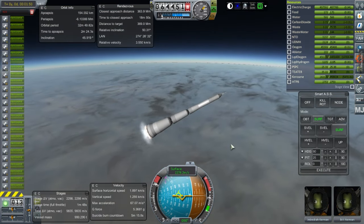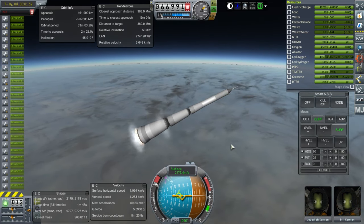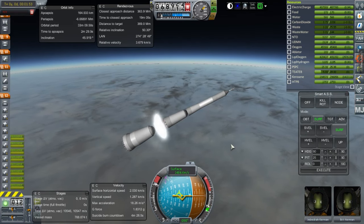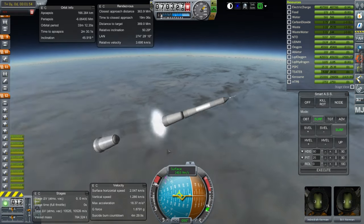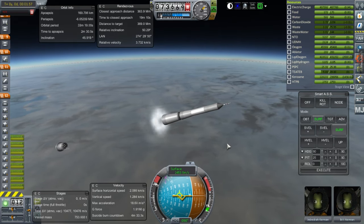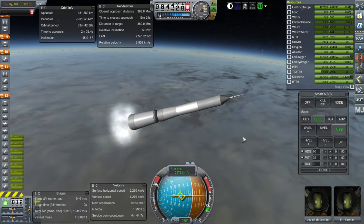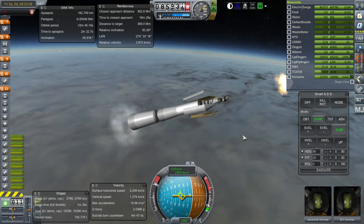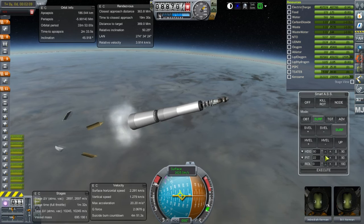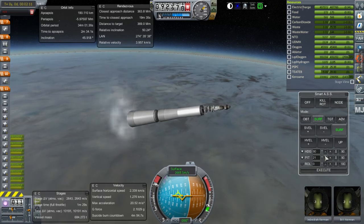Here you see the N1 with its 30 first stage engines — NK-33s those are — and here I'm hot staging the second stage, as is appropriate. The construction of this rocket was supervised by chat, and by Raider Nick in particular, famous for various Kerbal mods, and so I took pains to get it right. You see launch escape system separation, and that's not quite how it works — I don't think the fairings separate at the same time, but it does look brilliant.